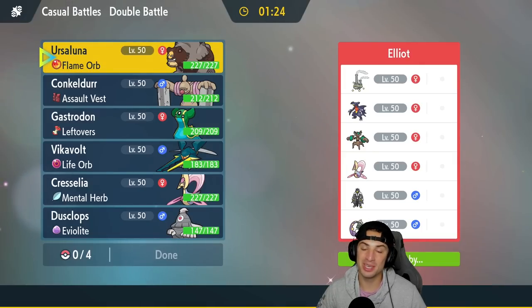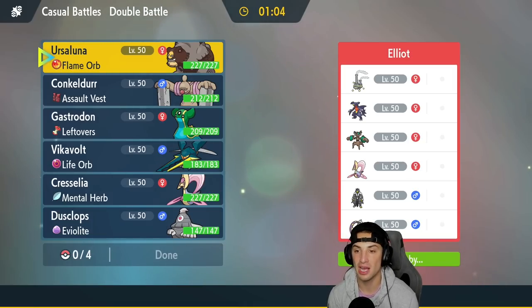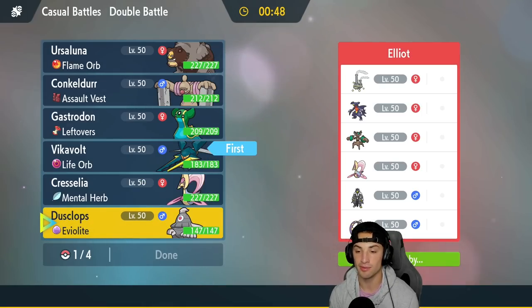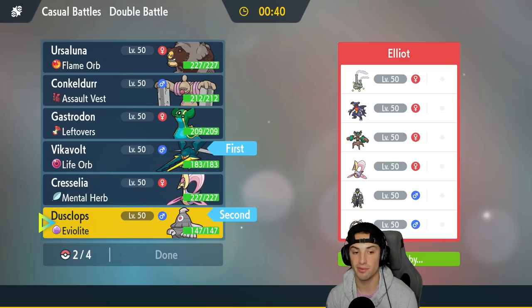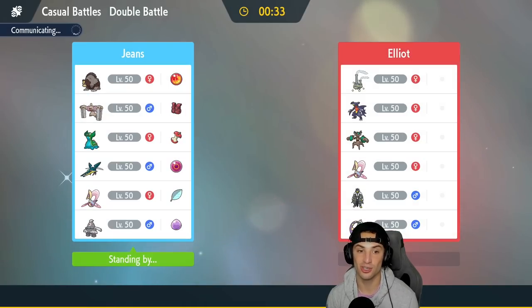We're 2-0 with two canceled battles — love it! I'm not sure why our opponent quit in the last one, seemed like they could have fought harder, but we'll take the win. We're going up against a Trevenant team next. I love Trevenant — cool Grass/Ghost-type. They also have Galarian Weezing with Neutralizing Gas, which removes all abilities on the field, so we have to watch out for that. I'm going to lead Vikavolt and Dusknops again, bringing Concordor and Ursaluna in the back.